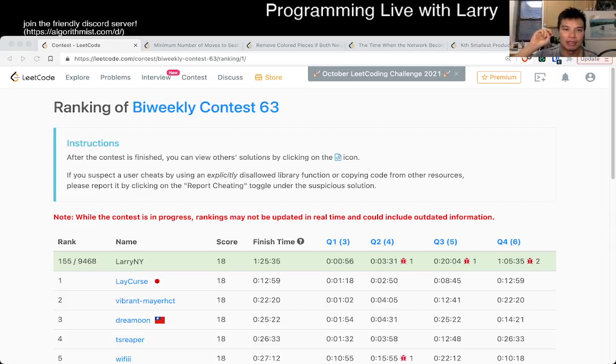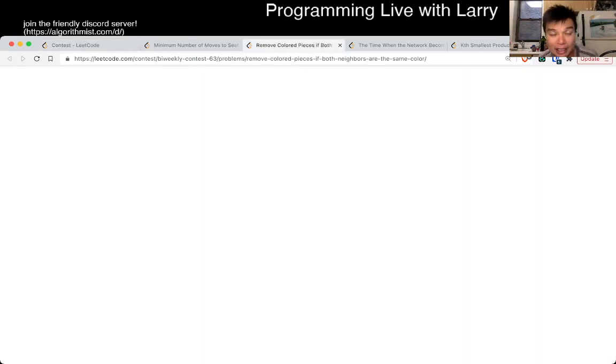Hey, hey everybody, this is Larry, this is me going with Q2 of the Bi-Weekly Contest 63: Remove colored pieces if both neighbors are the same color.